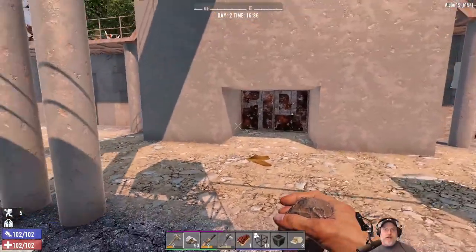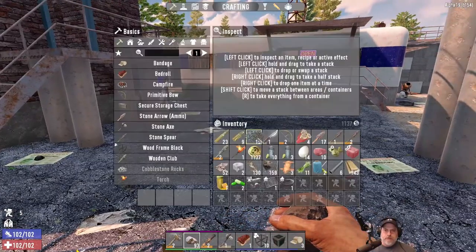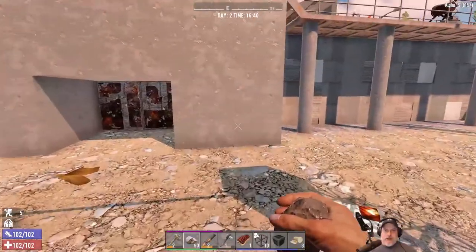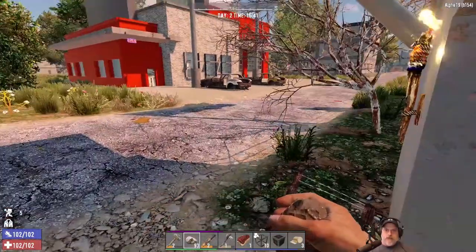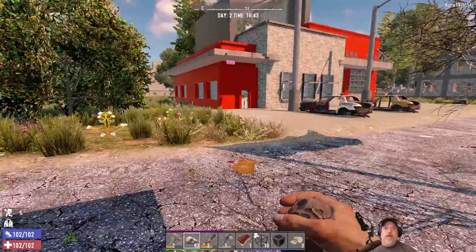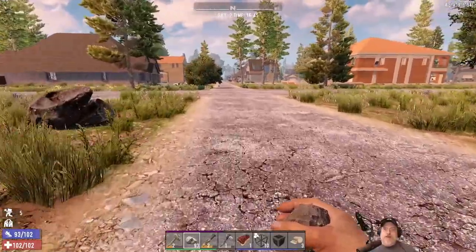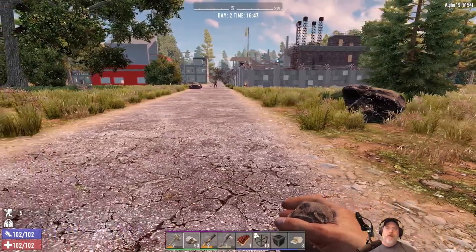It is 1636, so about 4:30 in the afternoon. We pretty much sold everything we wanted to the trader. We have a little over 1100 coin, and I've got enough stuff for bacon and eggs, plus we have a cooking pot and grills. We just need to find a place to live. There's the good old fire station. We're actually staying in the fire station on my multiplayer server — we just started that up last night.